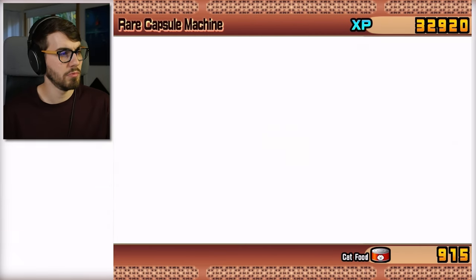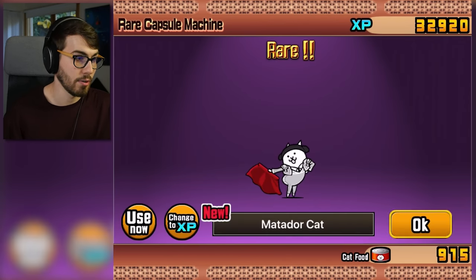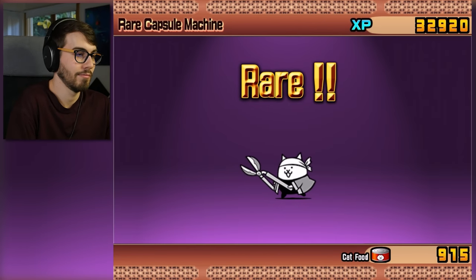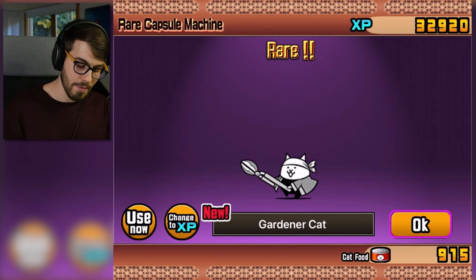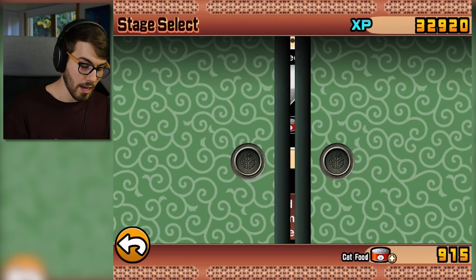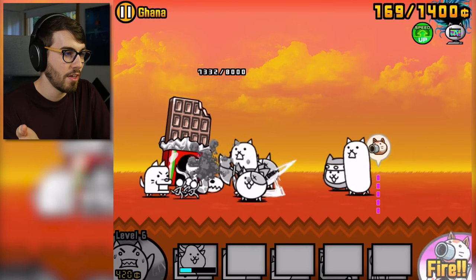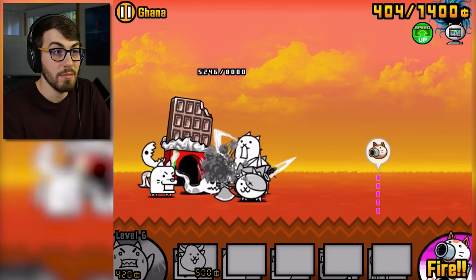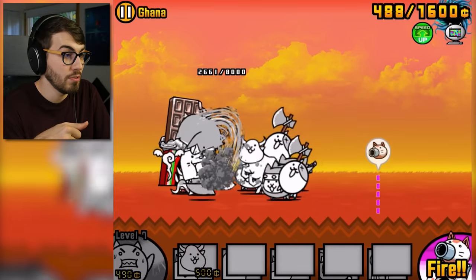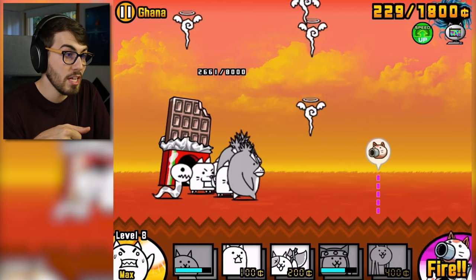Let's go. What you got? Ooh, matador. I don't care. Gardener cat — I'm not. Moving on to Ghana. I ran out of speed up, so I'm gonna go buy some more. It's only 50 cat food for nine. This is another level where they just sent out a whole bunch of units, which is a really bad strategy because every time you kill them, you just get more money to put towards your own units. Now there's a bunch of penguins.